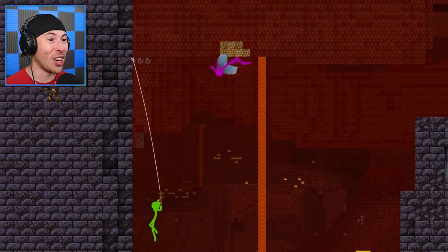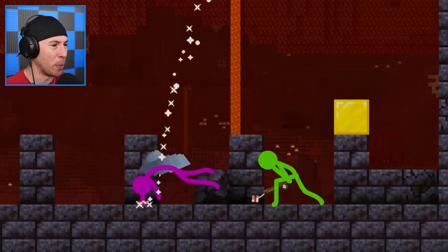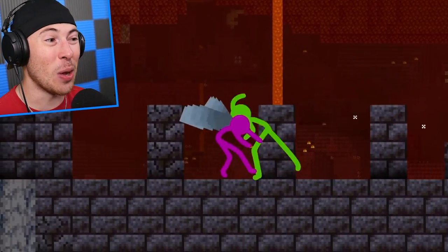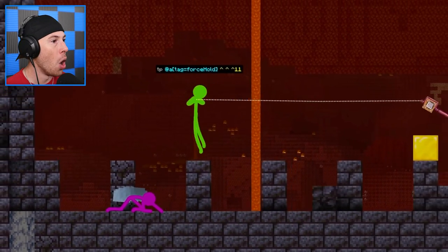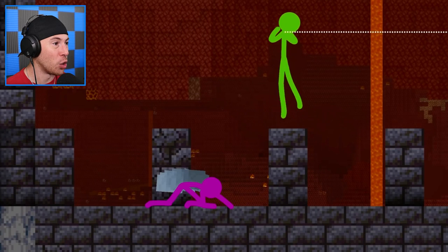Look at this — nice cats, green! The fight scenes are insane. There are some chests there, I wonder what's in those chests. Purple's not getting away from this one — green learned a lot. Green wasn't the one that won everything, but he definitely was one of the top. The king has found green.